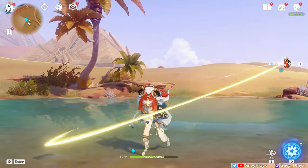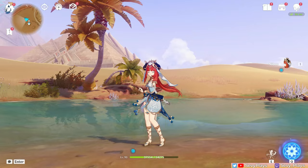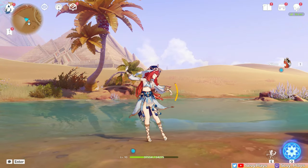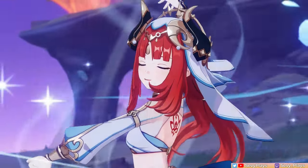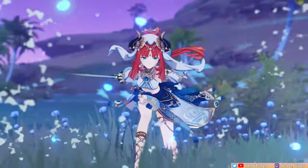Nilou's normal attack talent is a three-hit combo. As pretty as it is to look at, this talent only affects her physical damage and thus can be ignored to let you spend resources on other important things. Moving on to the more important stuff, her elemental skill is what gives her kit its use variety.